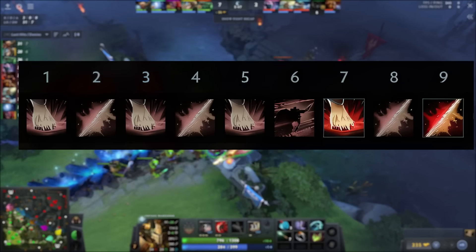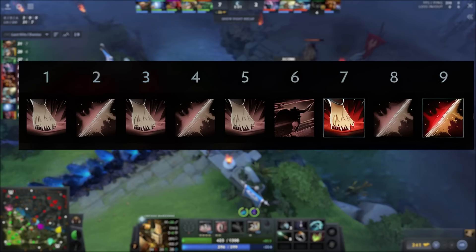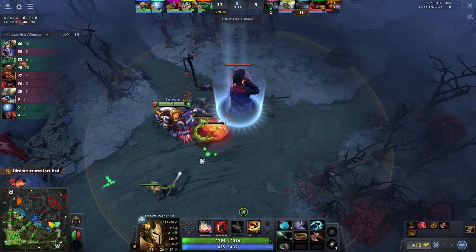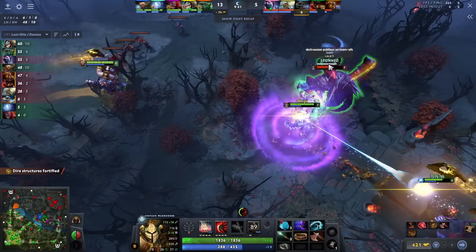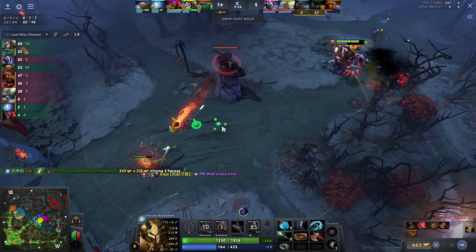For his skill build in the lane, it's pretty simple. He maxes Hoof Stomp first, followed by Double Edge. He does not put any points in Retaliate. He takes Stampede at level 6. Topson pretty much never rotates to the side lanes — he focuses on pressuring the mid lane as much as possible. Since he owns most of his lanes, his pressure forces the enemy to react, and when that happens, it automatically creates a lot of chaos in the mid lane.